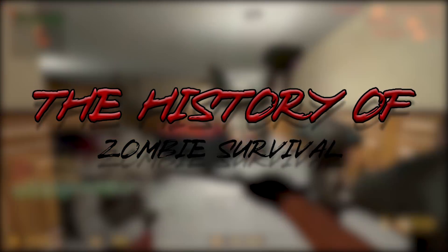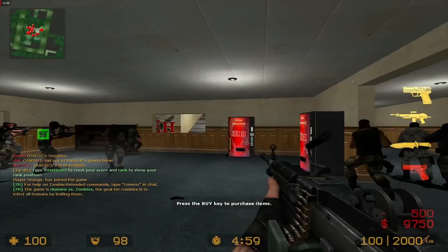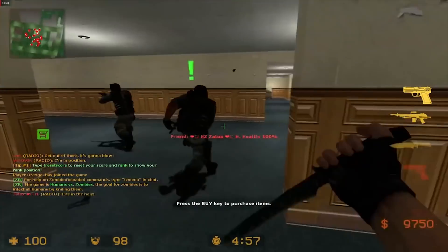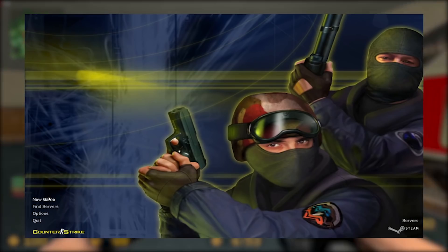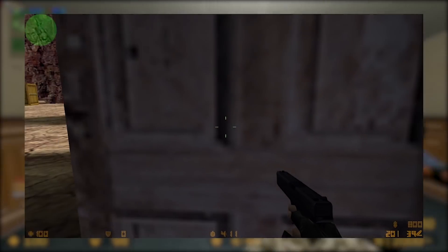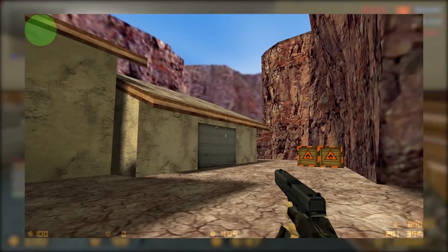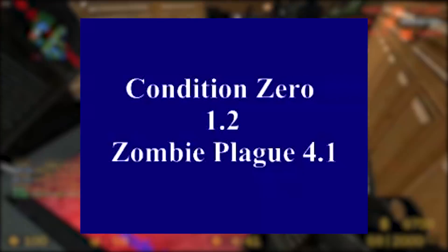Good evening everyone, and welcome to the history of zombie survival, as you've probably already read in the title. In this video, I will be going over this classic game mode, which has spanned all the way back to CS 1.6 in a game mode called Zombie Plague. The first known recording of the game mode is from 2008 when it first ran on CS 1.6, the original Counter-Strike. I also forgot to mention Counter-Strike Condition Zero, besides 1.6.